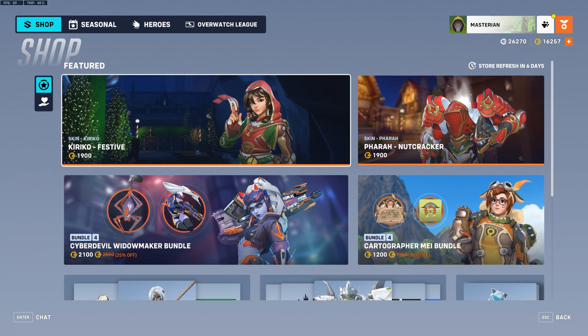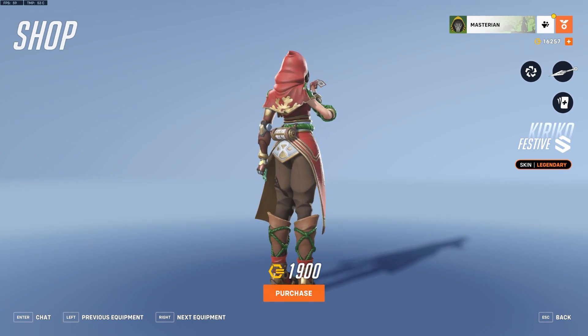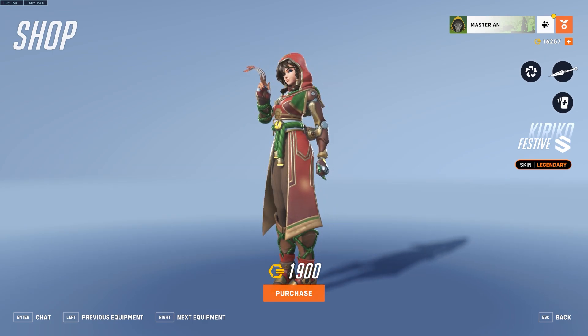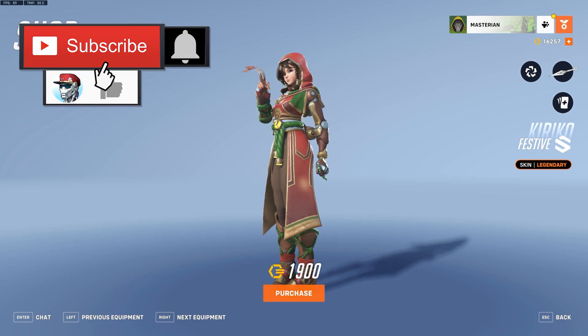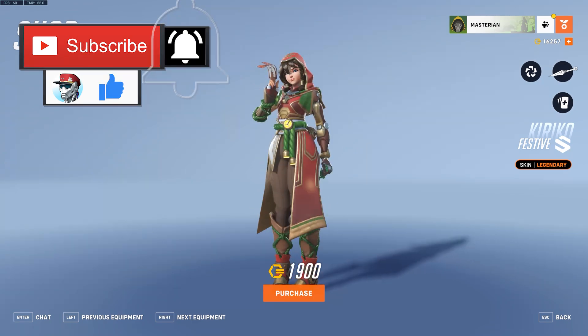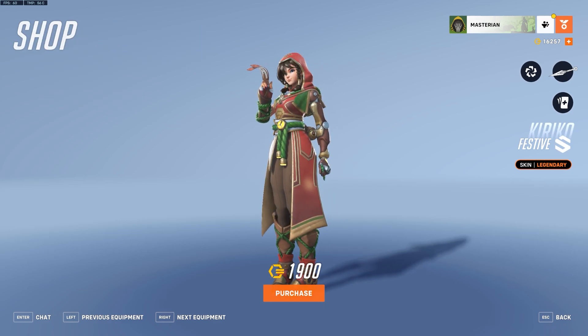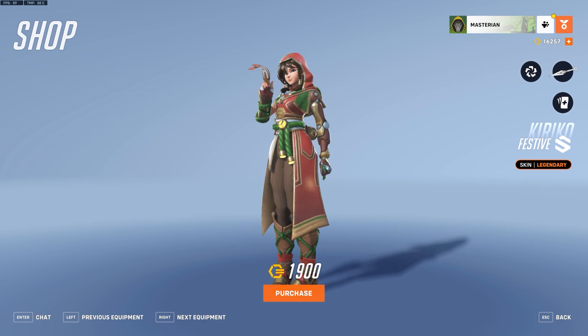First up, we have Festive Kiriko — one of the hotly debated skin recolors for this season, where they took the existing Timekeeper Kiriko legendary skin, recolored it into a red, green, and gold festive aesthetic. Personally, I think it's pretty good. I'm not against them recoloring skins as long as they handle it properly. I did a whole video basically talking about that, and this one I think is a fine example of how to properly recolor a legendary skin and still make it look pretty good.